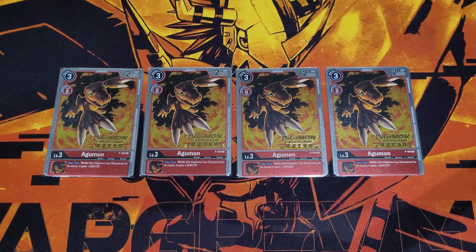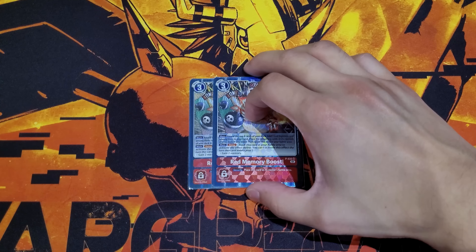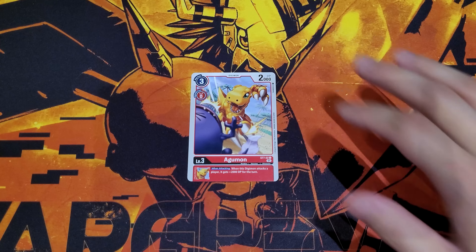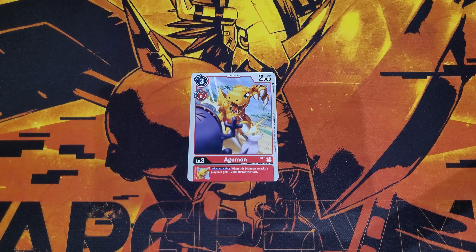For options, two copies of X Antibody to help with when-attacking combo plays so you can digivolve into X Antibody. One Hades Force for defensive capability — you don't necessarily have to play it, but depending on matchups you can blow up your opponent's board, get rid of a bunch of Tamers and boards, then attack afterwards for great value. Being a five-cost option is part of why it's really good. And last, two copies of Red Memory Boost for searching consistency, gaining memory, and making more plays — a standard staple to round off the 50-card main deck.